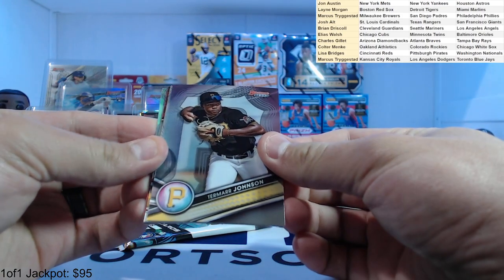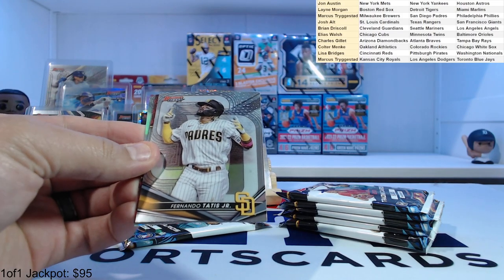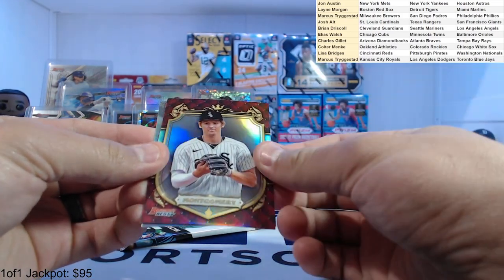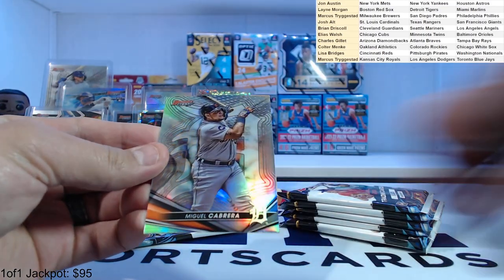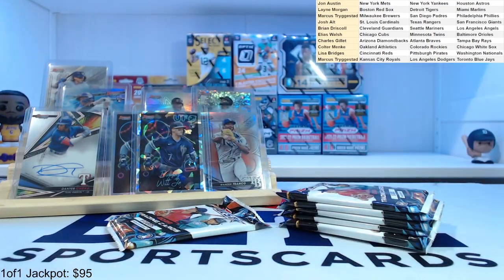Tomorrow Johnson — nice one there. He was the fourth overall pick for the Pirates. Tatis, Colson Montgomery Prospective Royalty, and Miguel Cabrera refractor. Love the refractors out of here.